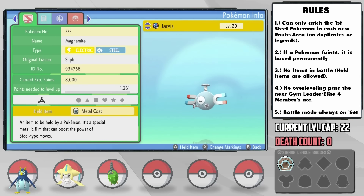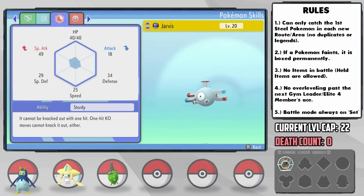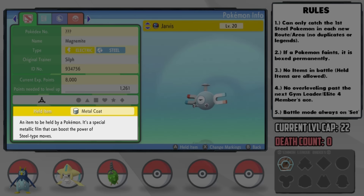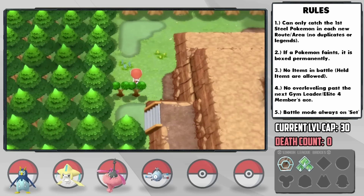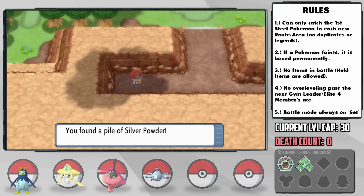I catch it and nickname it Jarvis, and Jarvis has a modest nature — plus special attack and minus attack. Absolutely perfect, and quite a rare thing for us to get a good nature. Not only that, but I noticed it was also carrying a Metal Coat, which raises the power of Steel moves. Unbelievable. On our way back to Oreburgh, we can also use Cut to access a hidden area which holds a very valuable item — the Silver Powder, to increase the power of Bug moves, so I put that on Pepper right away.